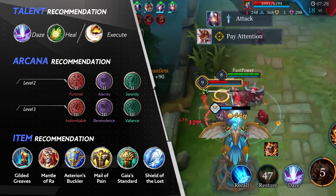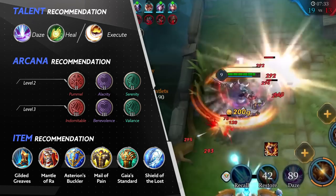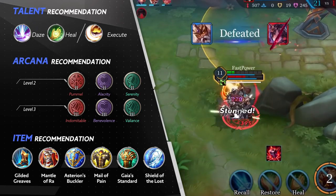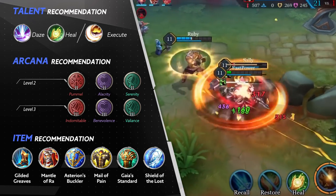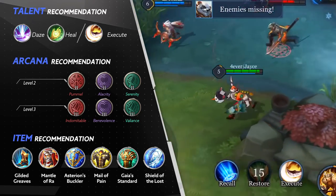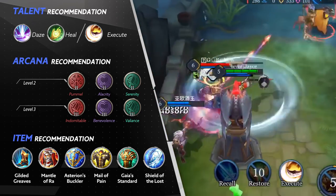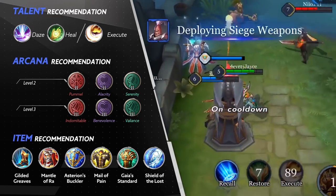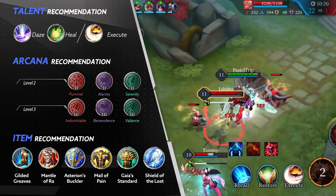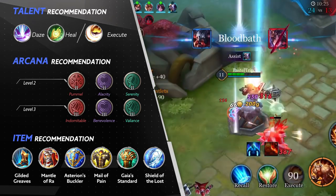Recommended talents for newer players: Heal and Daze. If you're an offensive player, using Daze greatly aids him in getting kills. If you're more defensive, Heal can get you out of bad situations more often. For advanced players, use Execute. Though Ormar has a ton of control, he doesn't have any effective skills to finish off enemies, so use this to help him get the kill. This also goes well with his mid-game presence when mostly in small group fights and ganking one-on-one.